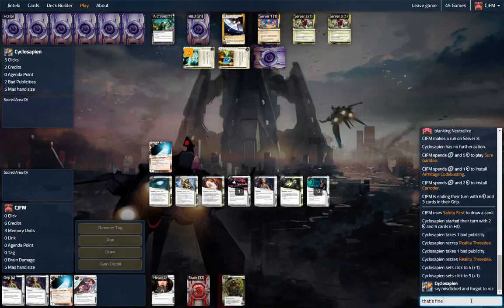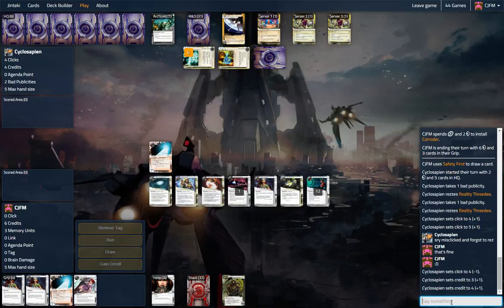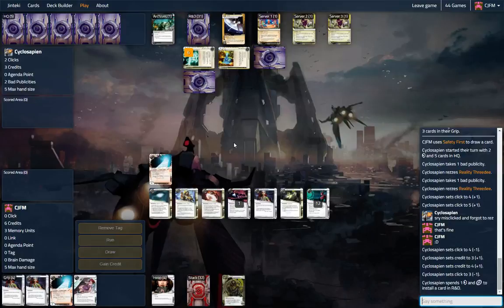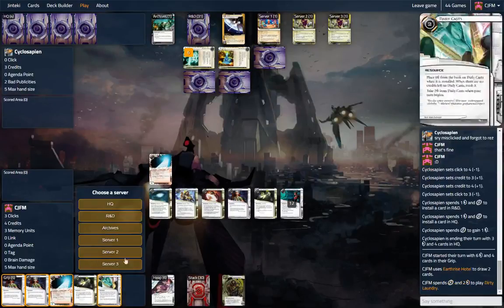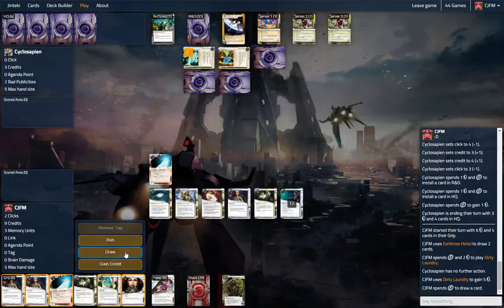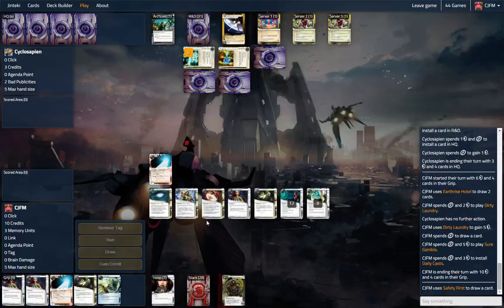Corroder's. Four credits, three clicks. Installing here — that's probably another Little Engine. There's nothing in Archives, so we might as well just get some money. Let's start drawing pretty heavily. I'm not opposed to playing this. This deck just spews money — it has so much money. I do love the Public Sympathies in this deck, just because they're fodder later on.